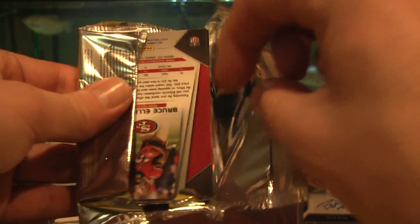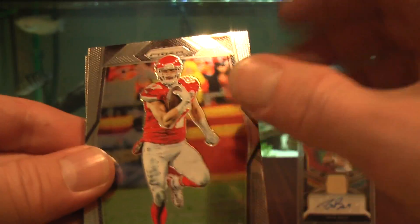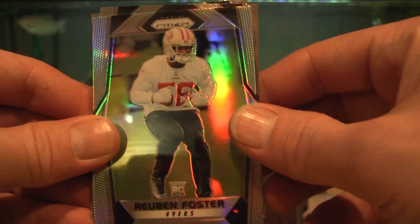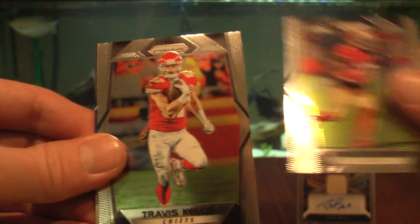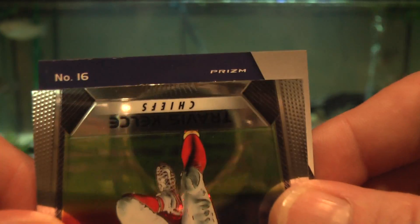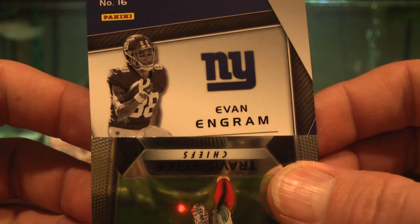Who will it be? We're going to get our first Watson or Mahomes — probably not. Reuben Foster rookie card, Bruce Ellington, Travis Kelce. Let's see what we have here — Evan Ingram.